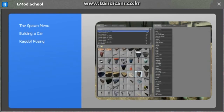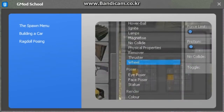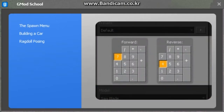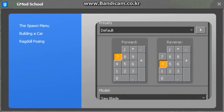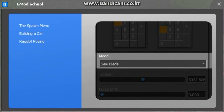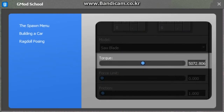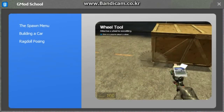Open the spawn menu and select the wheel tool. A new menu appears on the right — this defines which keys are used to control our wheels; in this case select seven and four. For our model, choose the saw blade. Torque defines how powerful the wheel's motor is.